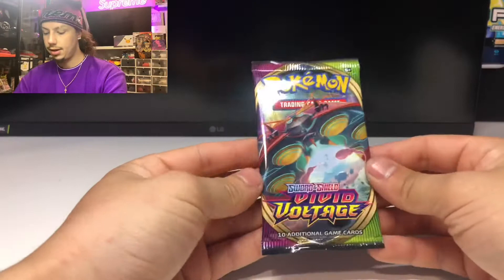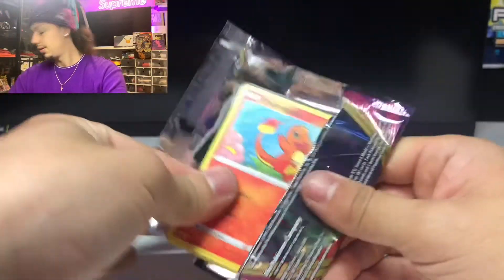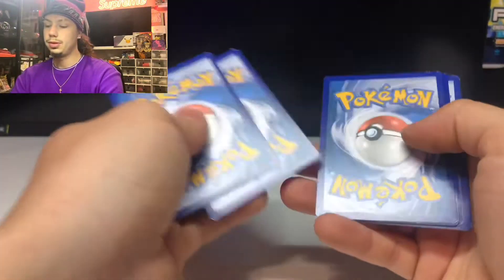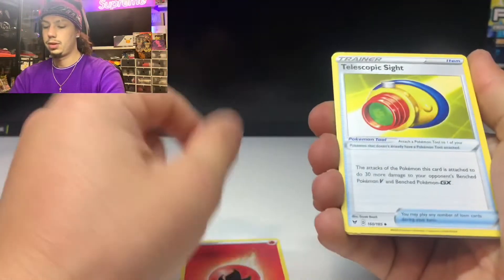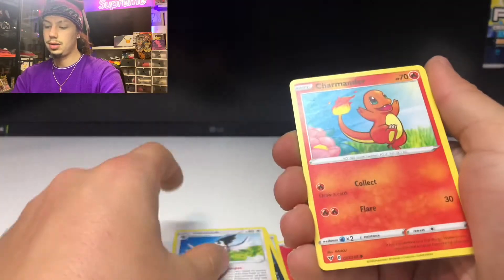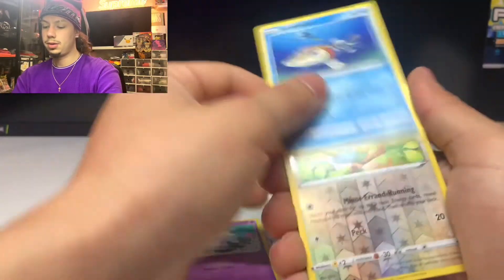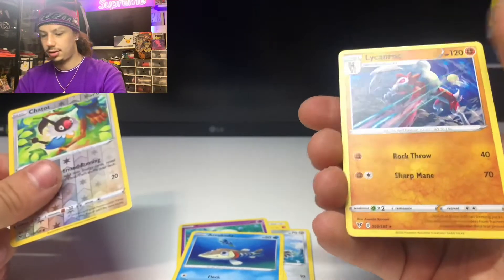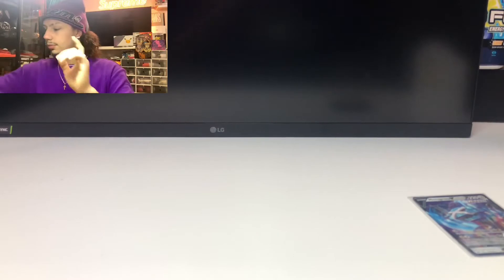The last pack for the video is Vivid Voltage. Can we get the Chonk of Chew? We did get the Chonk of Chew for my good friend in his booster box — can we pull something good? Fire Energy, Telescopic Sight, Minccino, Trombeek, Charmander, Wooper, Galarian Meowth, Cottonee, Arrokuda, reverse Chatot, and non-holo Regirock — cool card but non-holo.